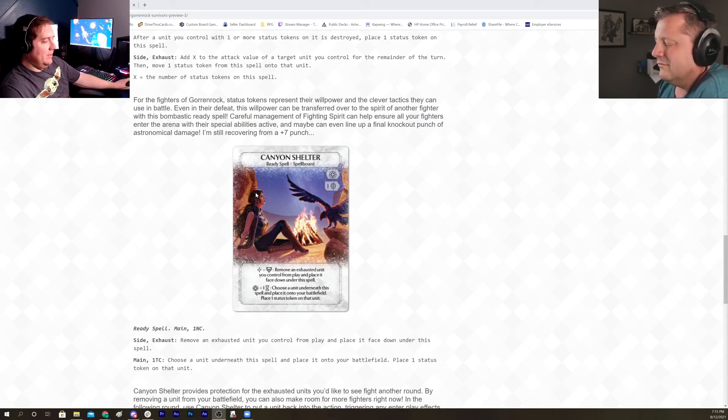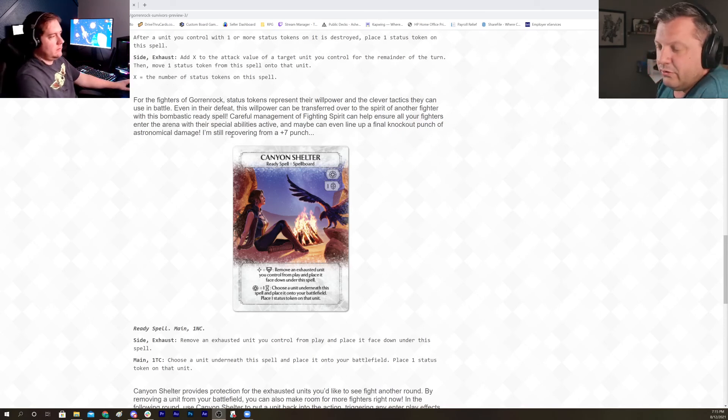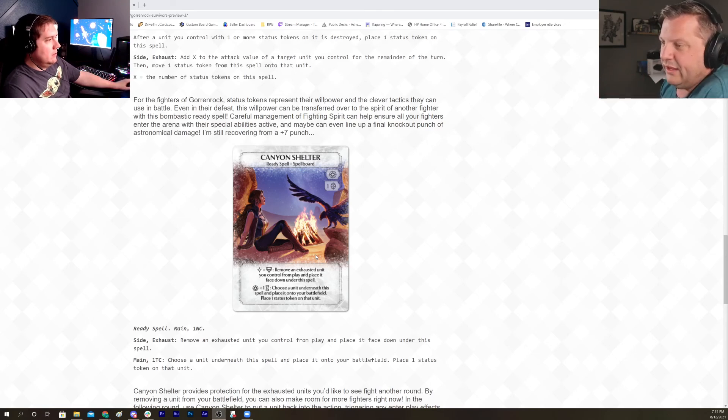A couple of things to note from a rules perspective — Nick chimed in about this in the Discord. Number one: each copy of Canyon Shelter is allowed to have a unit underneath it, so each copy has its own 'underneath' section. If you have multiple copies of Canyon Shelter, each one can hold its own unit. It can only hold one at a time — that's what the ruling is, and it'll end up in an FAQ.